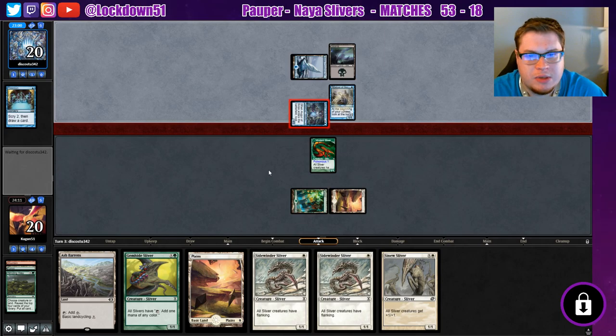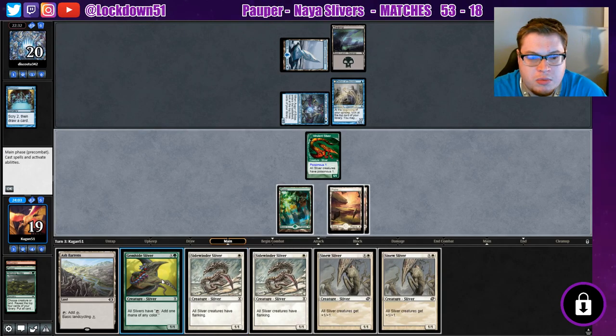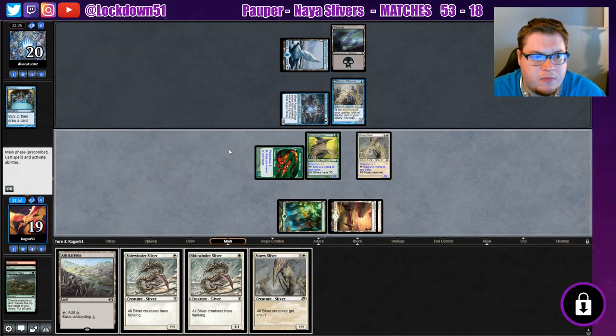They're attacking — yeah, get in there. They seem a little mana screwed right now if they're not finding their second island. Let's bring through the attacks here — I'm not going to block. I think I'm just going to play out Gemhide into a Sinew. I think that'll be the best play here. Just establish the board a little bit. Maybe they've got a kill spell for Sinew, but if they do, so be it. All right, pass.